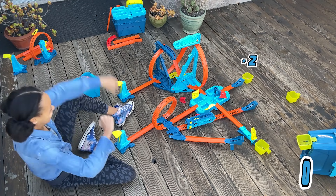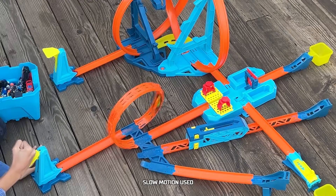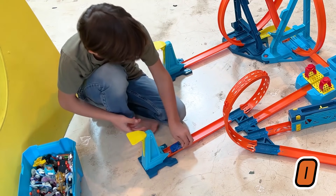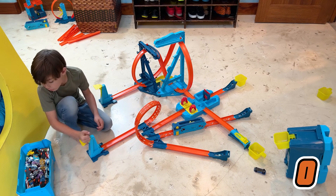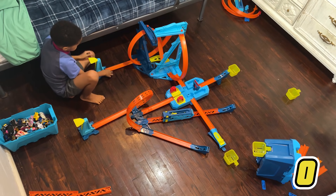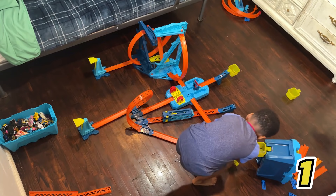It looks like Samaya is choosing the crash lane to start the competition, and she breaks through to an early lead with a series of two-pointers. Jack picked the hydroplane to start — let's see if he can make it. He sends one over the top. Zin is starting with the big loop lane and flips it in for a point.